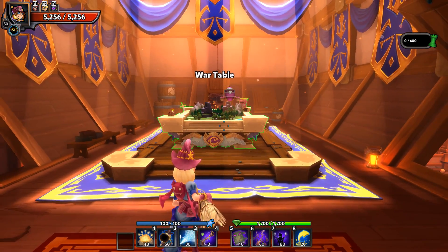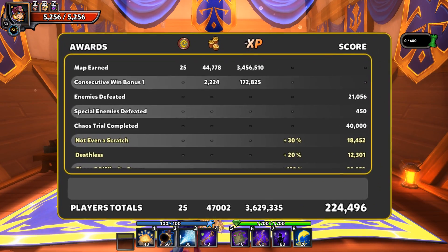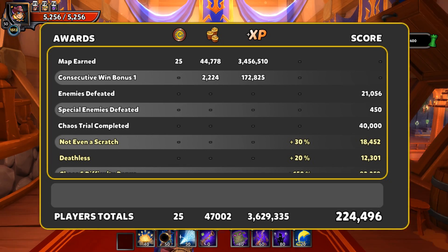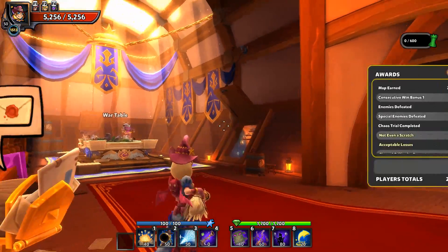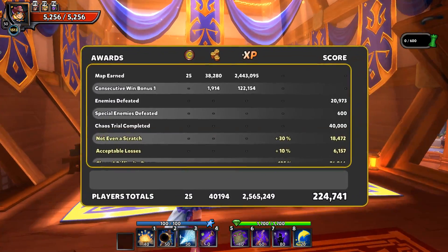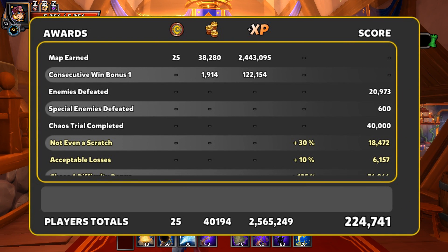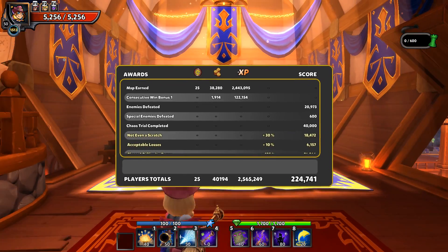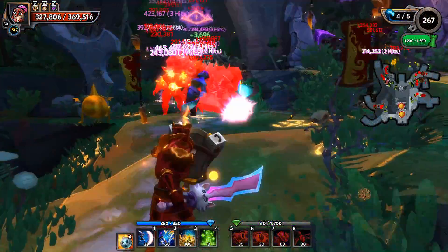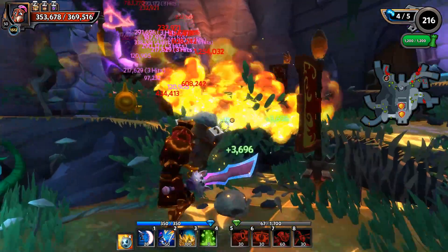One and a half runs will indeed get you there on Chaos 6. Chaos 5 is just barely a step below Chaos 6 in XP earned — it's going to take you just under two runs on most of the maps, up to two when looking at them all. Chaos 4 is right below that where it will take you about two runs and a few waves. The XP is a little bit less and you're going to have to do more than two runs on most maps. Of course it does vary as the maps are all different.